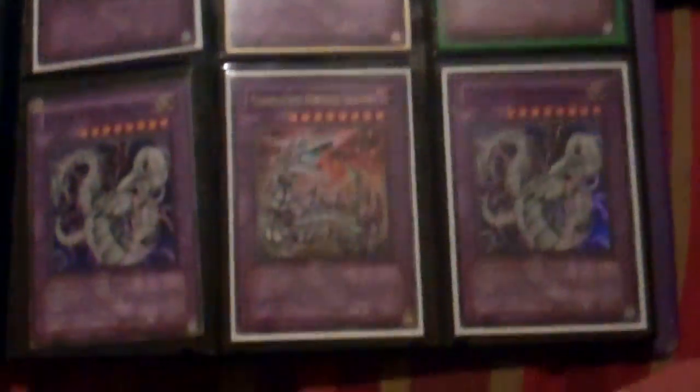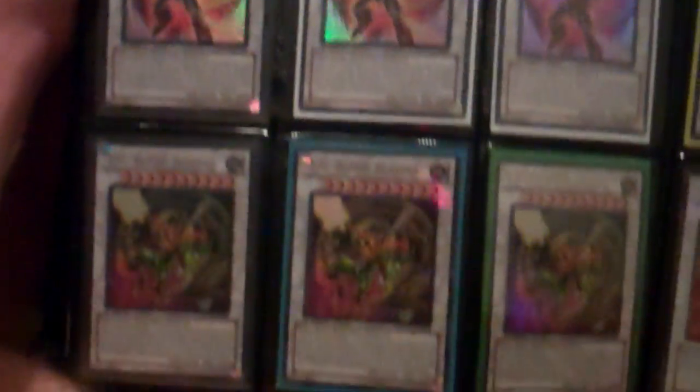The Legionnaires are DT. The Plague Spreader has a bend. The Shiny Flare Wingman has play wear. The Herald has a bend. The Power Tool has a bend. The Hiale has a bend across the top. The Urebellums are DT. This Colossal is Duelist League rare. Time for the next binder.